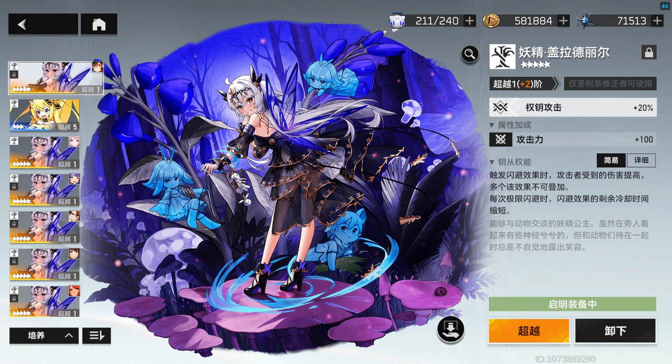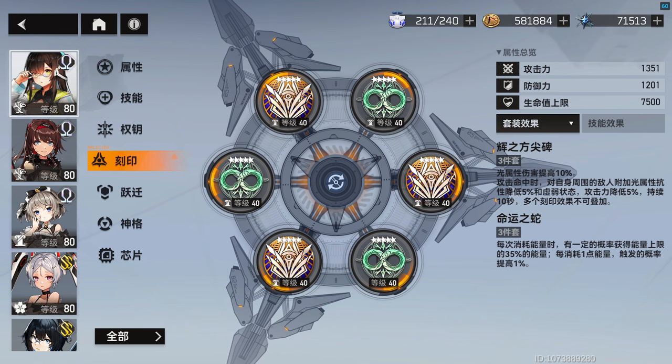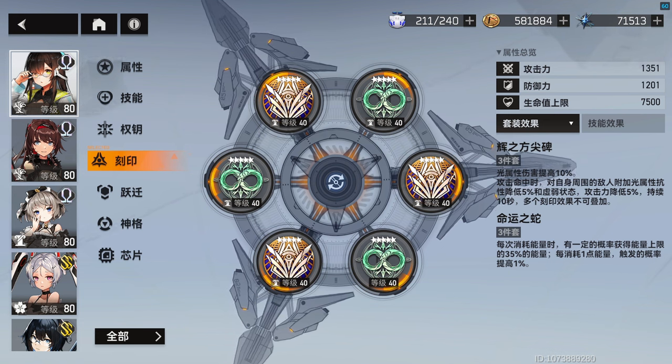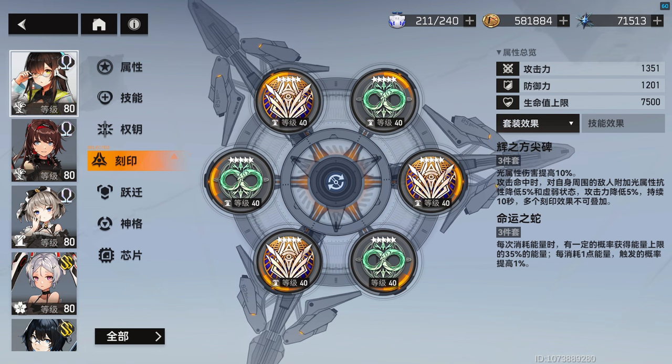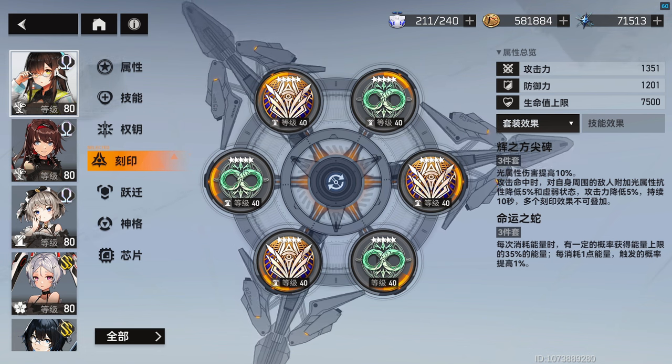When it comes to sigils, if you're running Heimdall as a DPS, use Obelisk of Light for slots 1, 3, and 5 for the 10% bonus light damage. For slots 2, 4, and 6 use Jormungandr for now, to meet her energy requirements.